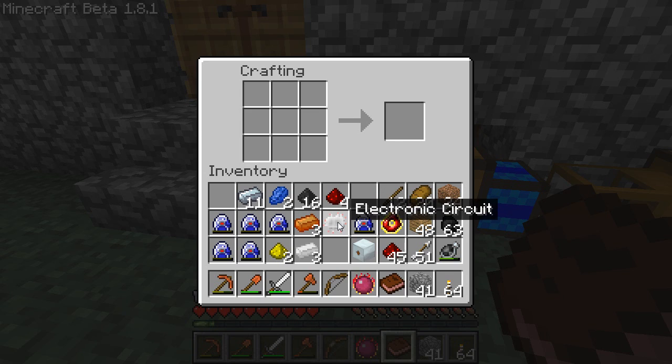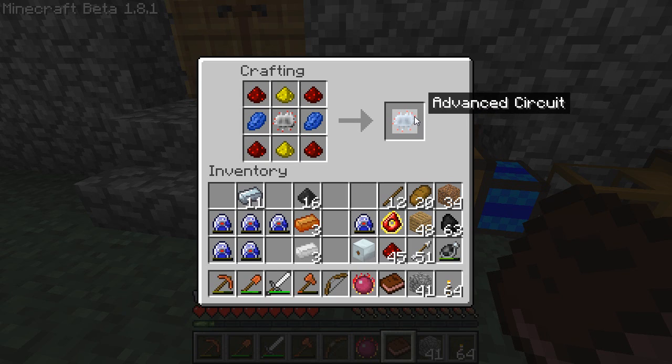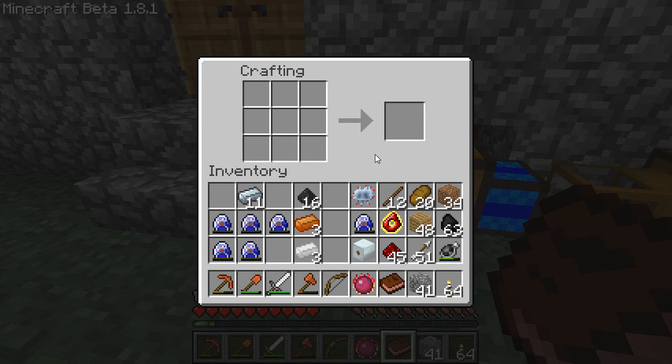Next we're going to make an advanced circuit, which is one electronic circuit, two glowstone, two Lapis Lazuli, and four redstone. This is basically the upgraded version of the electronic circuit. So there's that.